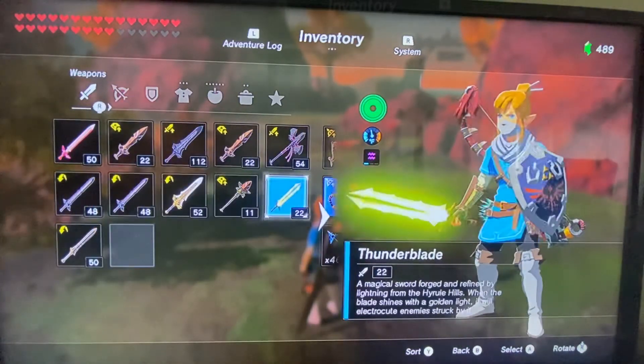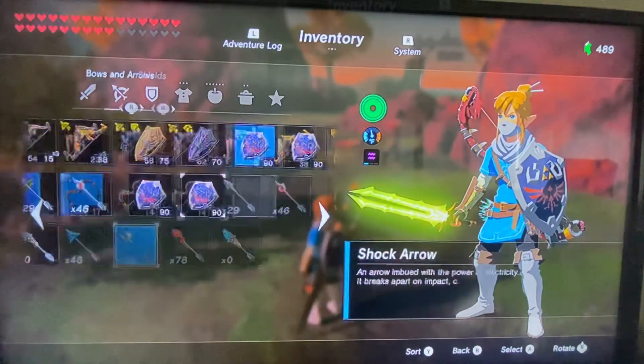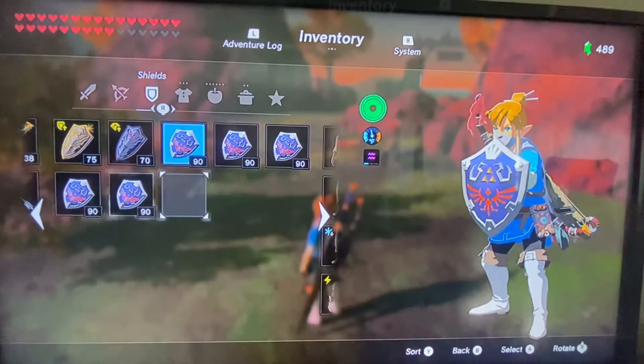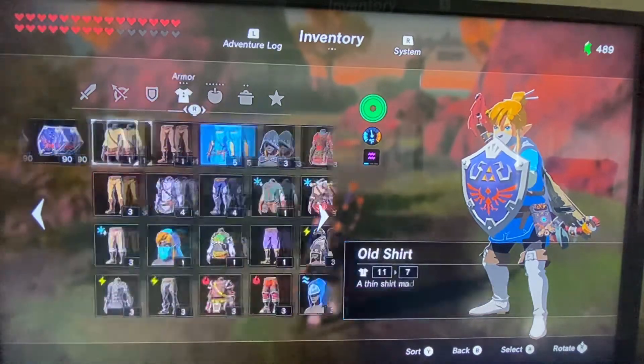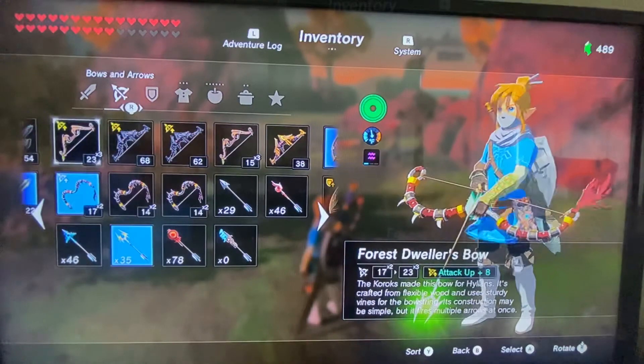The other requirements are a thunder blade, a metallic weapon — which pretty much everybody has — and the shield that you want to duplicate. Once you have all of those you're ready to start.